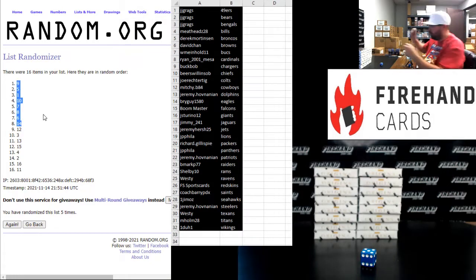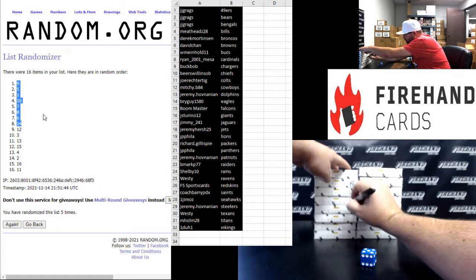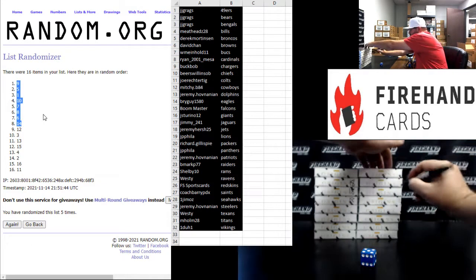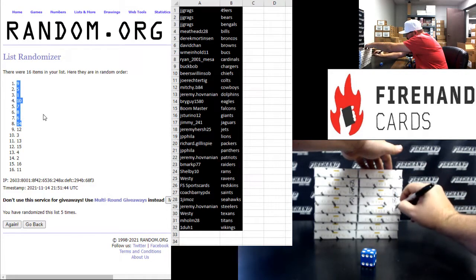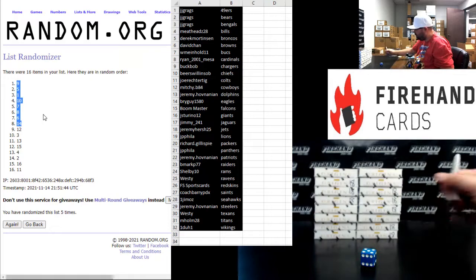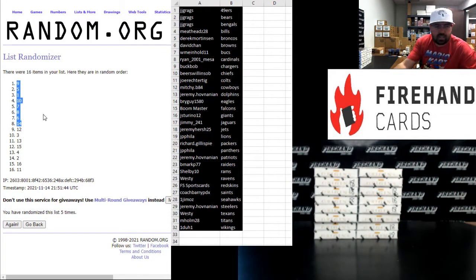The boxes going to break 18 are two, three, and four, as well as 11, 12, 13, 15, and 16. Box 14 is in, 15 and 16 are out. By the way, box 14 was the one that was turned backwards or upside down — just a heads up.